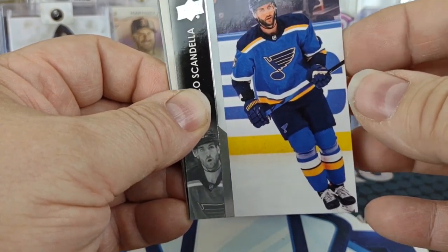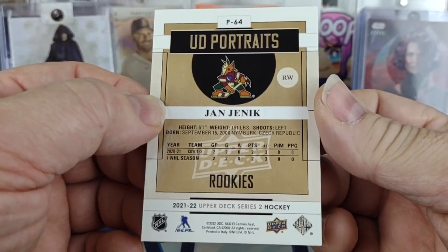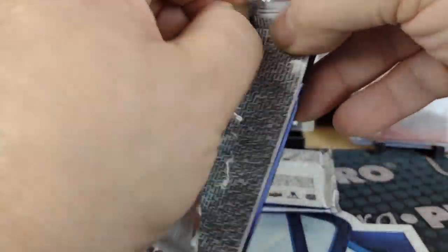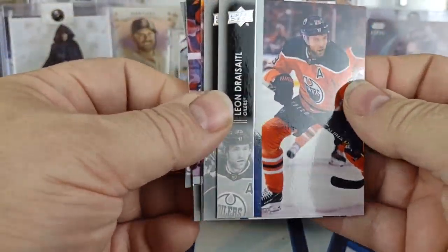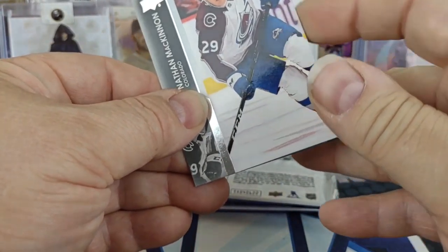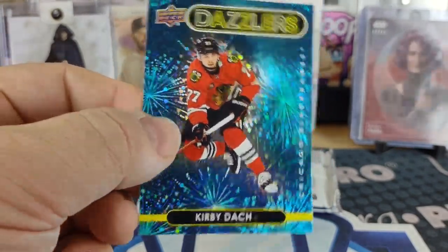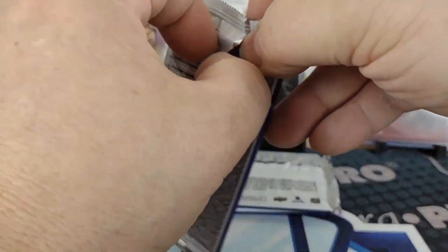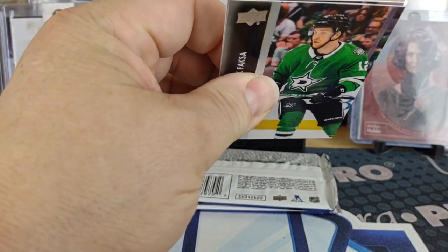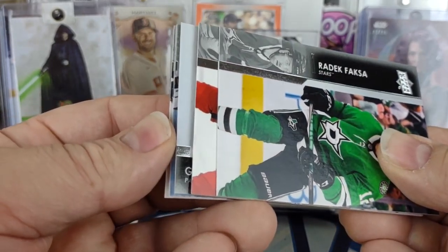Another portrait rookie — Jan Jenik for Arizona. Do we have a Dazzler? Looks like it could be a Dazzler — regular blue Dazzler of Kirby Dach, no longer with Chicago, now Montreal Canadien. We got a die cut — one of the triples — and a Young Gun. So a two-hit pack.